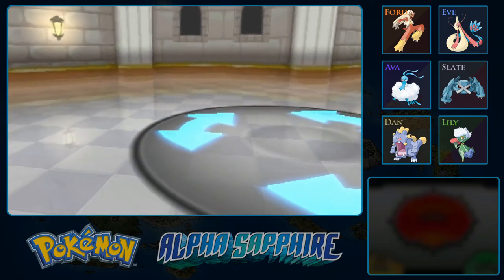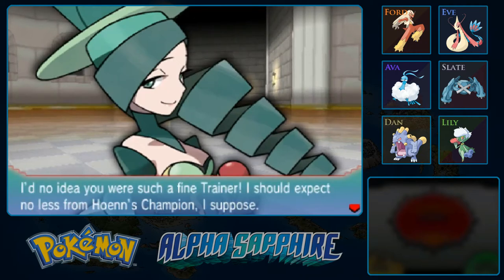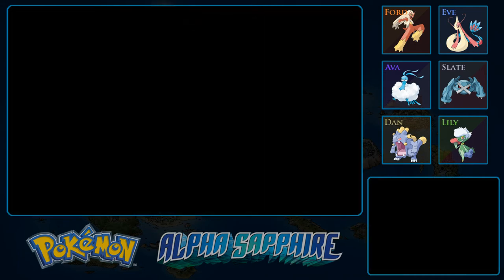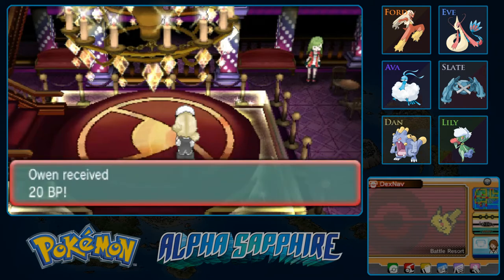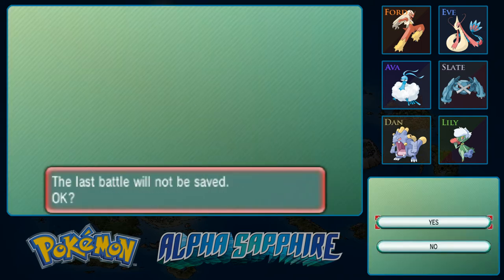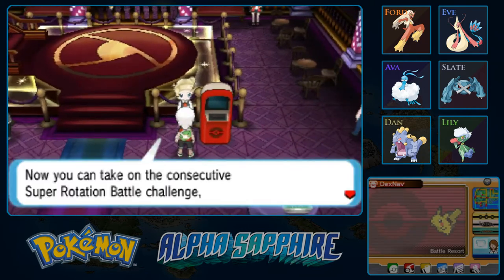That is it — our second Battle Châtelaine defeated. You should get a lot of battle points from that. Morgan says she had no idea we were such a fine trainer, and should expect no less from Hoenn's Champion. We get 20 battle points — very nice. We should have a lot of these at this point, so I probably could afford some good items like a Life Orb or a Choice Scarf.